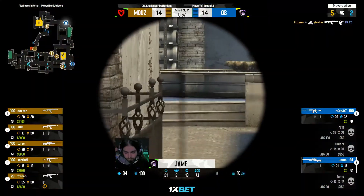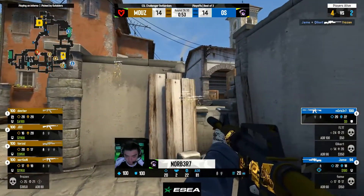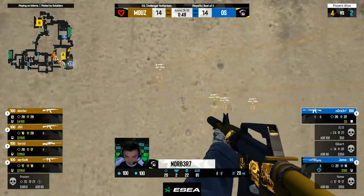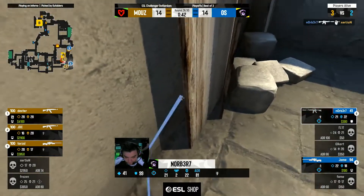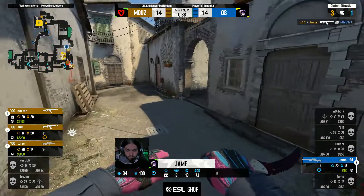He's going straight to the grave. Jame with the AWP going to catch off Frozen trying to dry cross to get the information. But that IS the information — now you know Norbert is the sole defender. Four-on-one — the rotation from Jame is going to arrive late. But Norbert gets it open onto Xersion for free, brought down low once again. We're seeing what he can do — JDC does the work and Jame is having none of it.